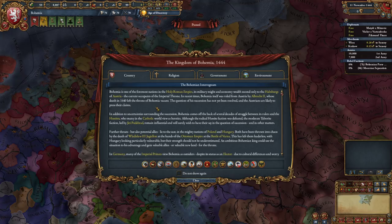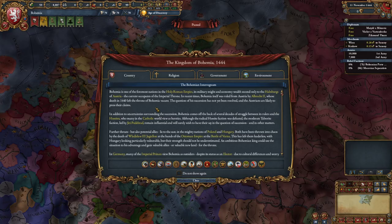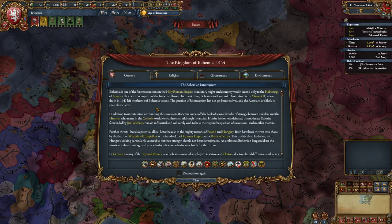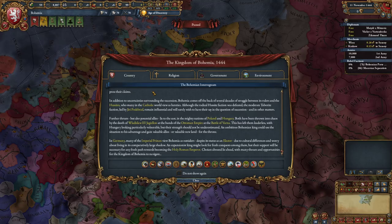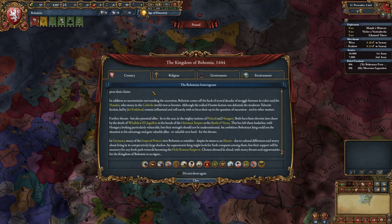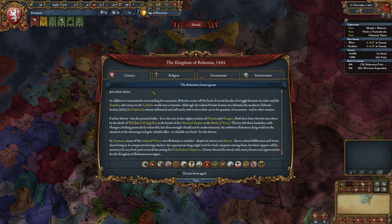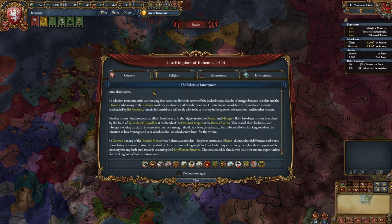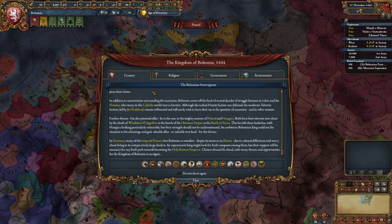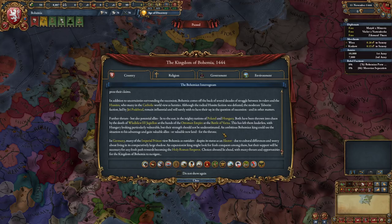Bohemia is one of the foremost nations in the Holy Roman Empire. Its military might and economic wealth are second only to the Habsburgs of Austria, the current occupants of the Imperial throne. Bohemia itself was recently ruled from Austria by Albrecht II, whose death in 1440 left the throne of Bohemia vacant. The question of his succession has not yet been resolved and the Austrians are likely to press their claims. Bohemia comes off the back of several decades of struggle between its rulers and the Hussites, whom many in the Catholic world view as heretics.